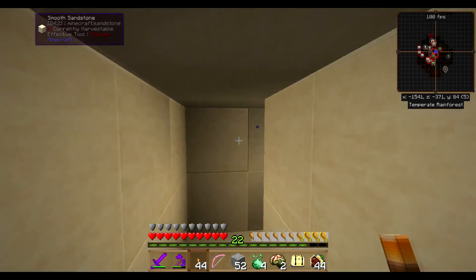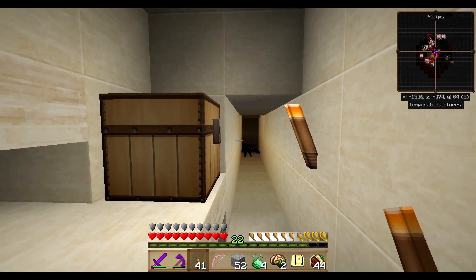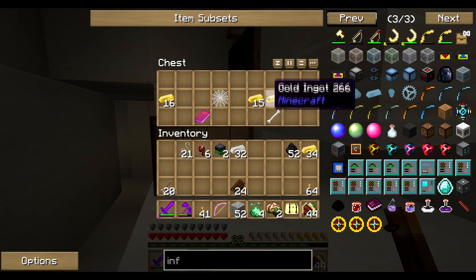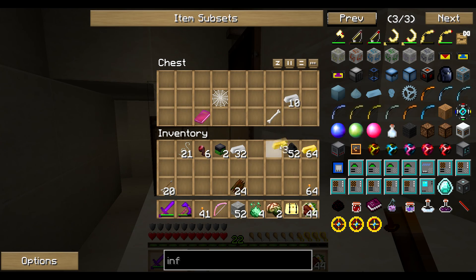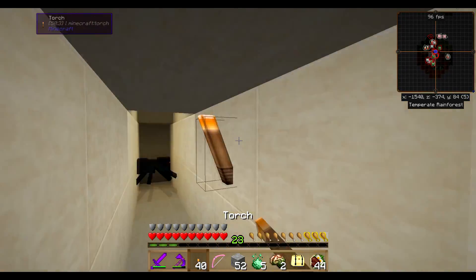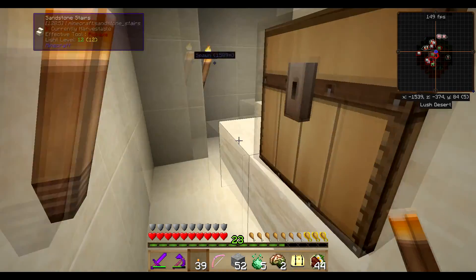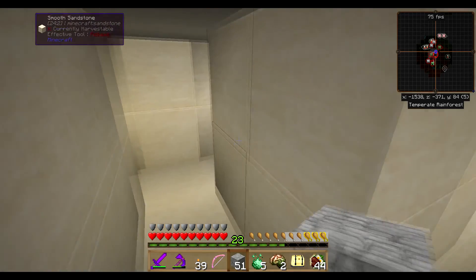There's that spider spawner - another torch there. Have we been in these chests? It doesn't look like it. We'll take the iron and the gold. What about in here? Go away, you annoying little spiders. Okay, so we've been that way, so I'm going to put a cobblestone block there so I know.